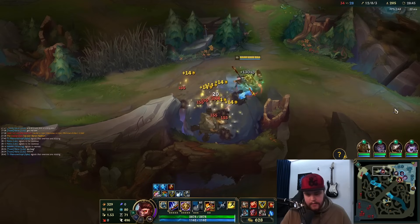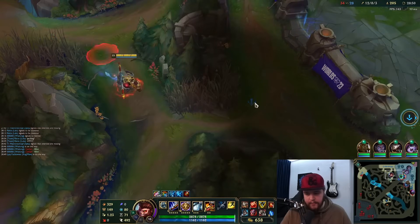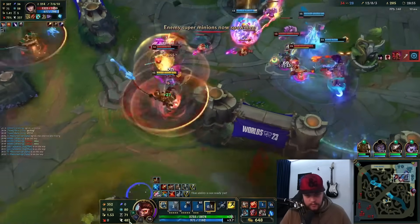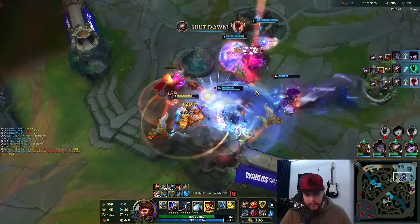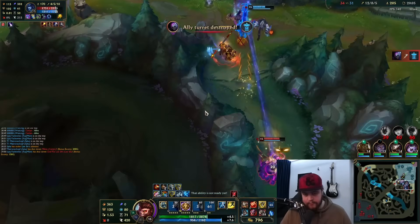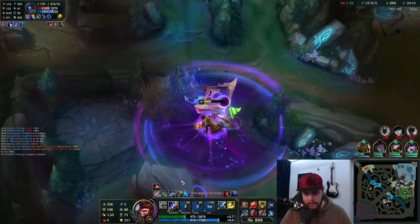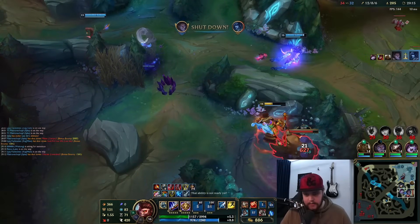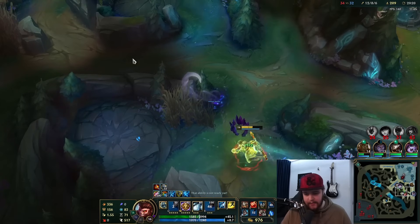Going for Blade of the Ruined King next. I just have to focus Caitlin. Should be a good engage — get the knock up on him as well, yep. Lissandra's ultimate — okay that's a good flank, that's what we like to see. Not too bad. I have enough — I do. I'm just going to reset for Cleaver then.